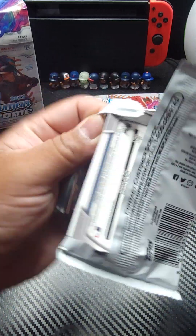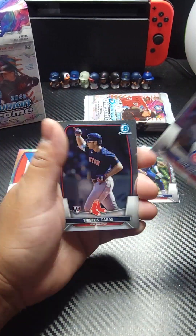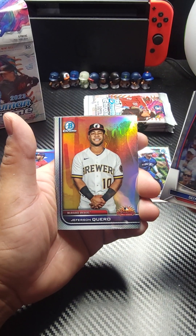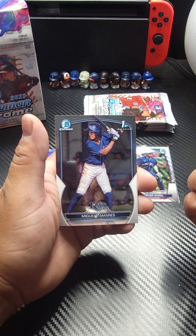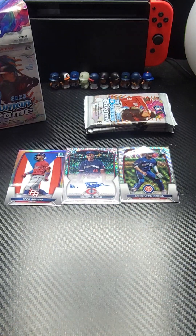Come on baby, let's go. We got Seiya Suzuki. Tristan Casas. We got another Arizona Fall League card there with Jefferson Quero. Alex Ramirez. And Miguel Tamar. We actually got Alex Ramirez's one-of-one pro debut card — that's pretty cool.